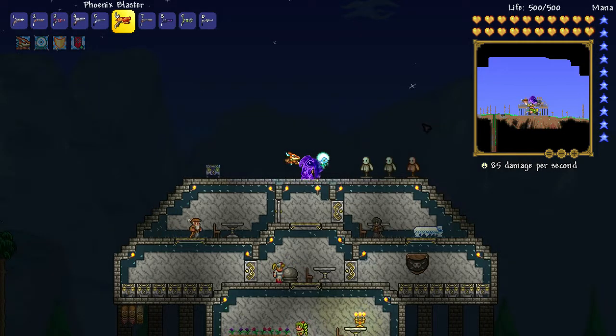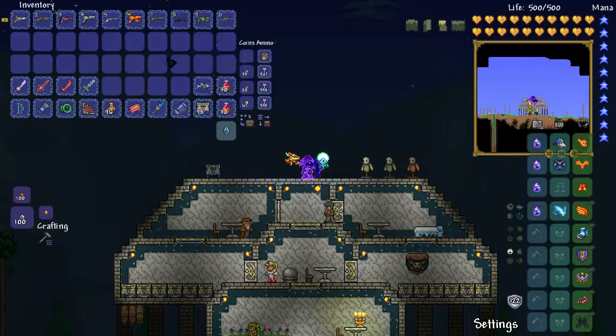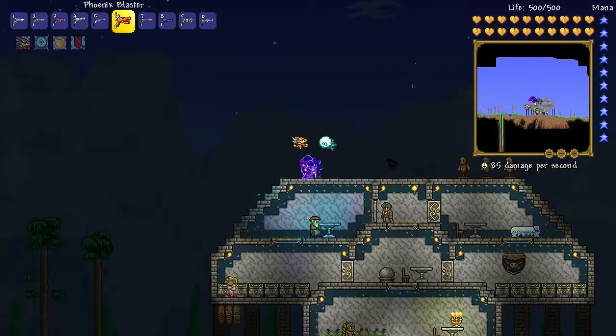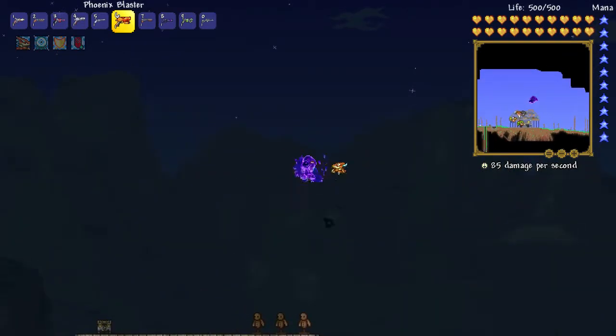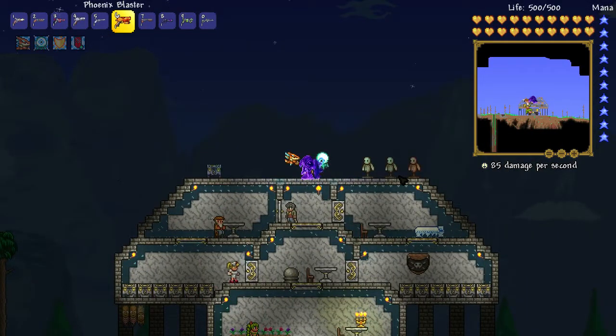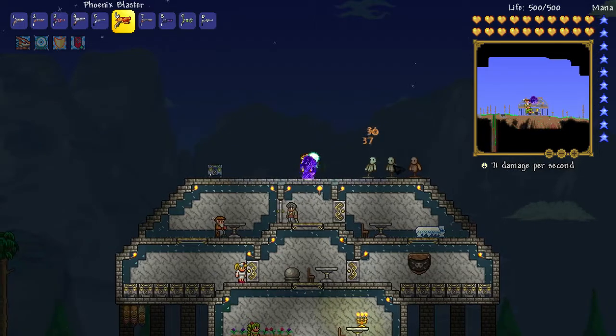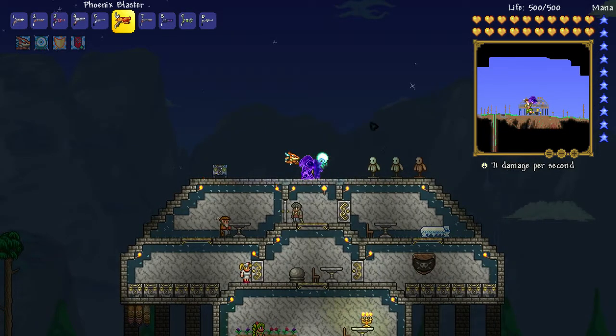We have the Phoenix Blaster, which can be made with the Handgun and some Hellstone Bars. I don't have all the materials right now, but the average damage is about 33 to 36, ranging around 29 to 39.